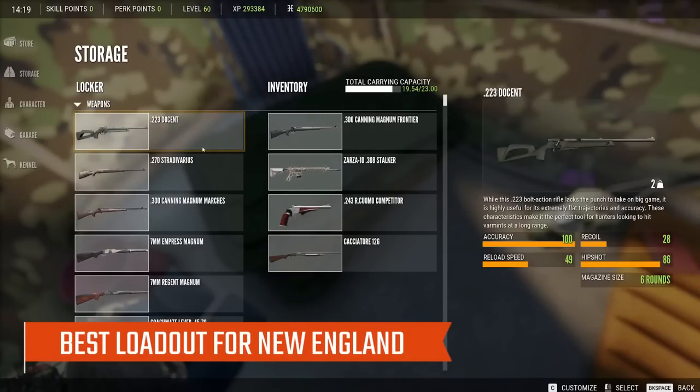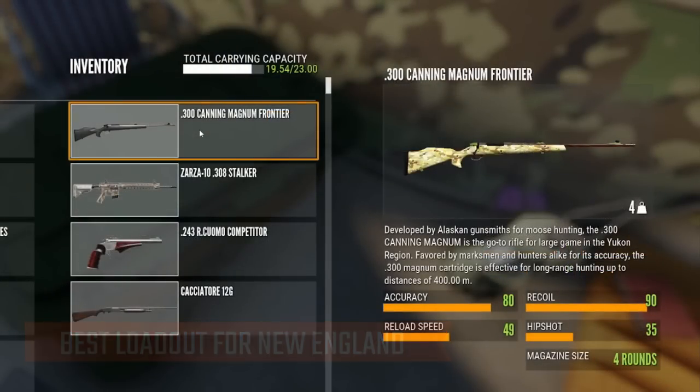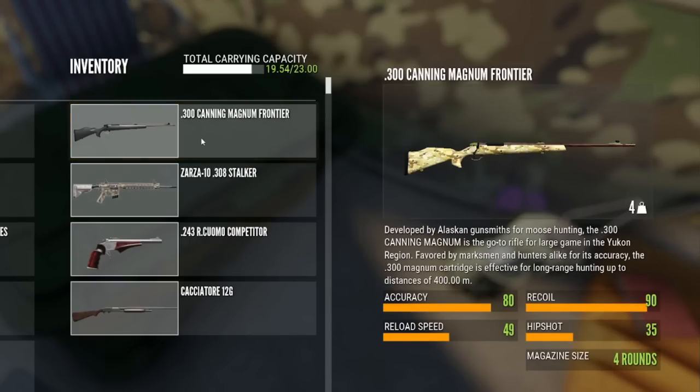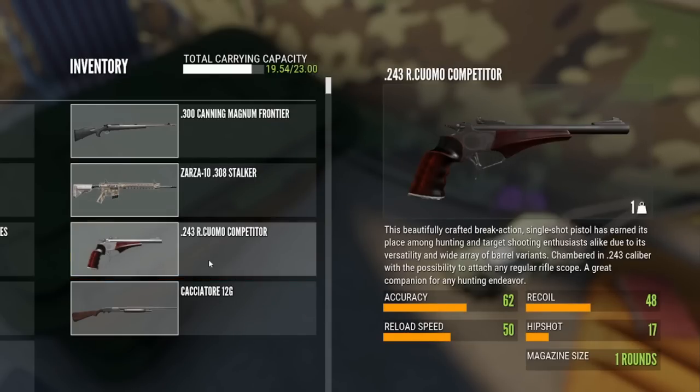We are going to start with the best loadout for New England Mountains. When I want to hunt absolutely everything on the map, this is what I bring. I have the .300, and that's for moose and black bears. You don't actually have to have the .300 — you can get away with the .308, but I prefer the .300. Then we have the .308, or any 4-8 rifle will do. You can carry the regular .243 or the .243 Arquomo.